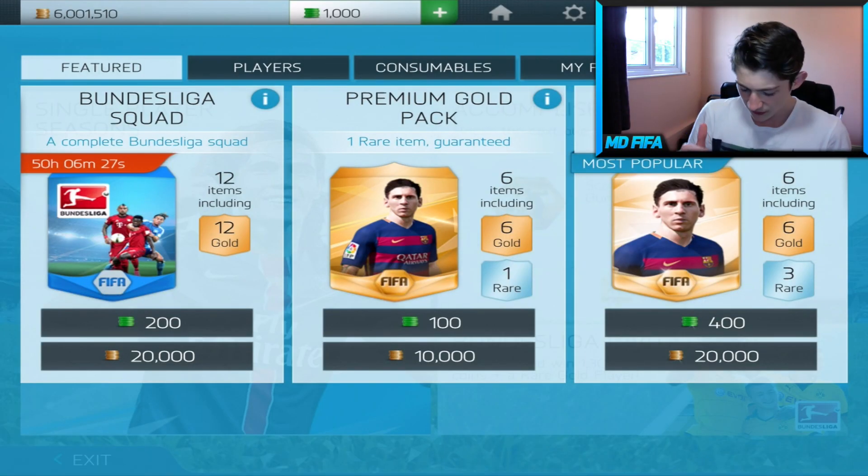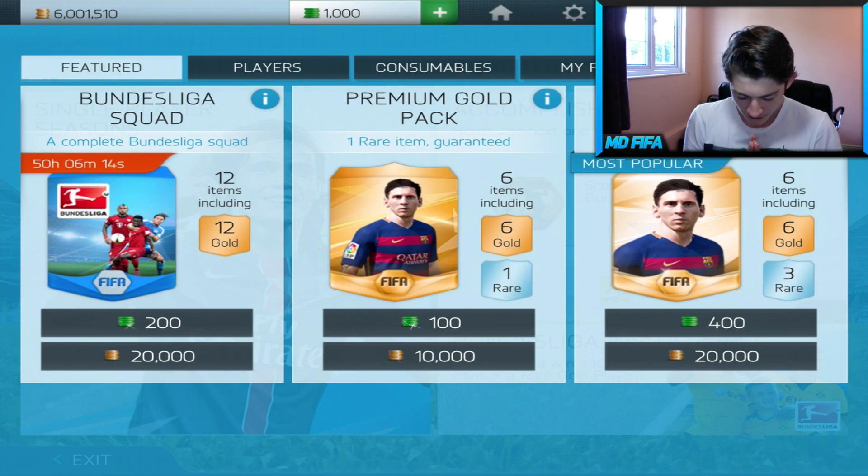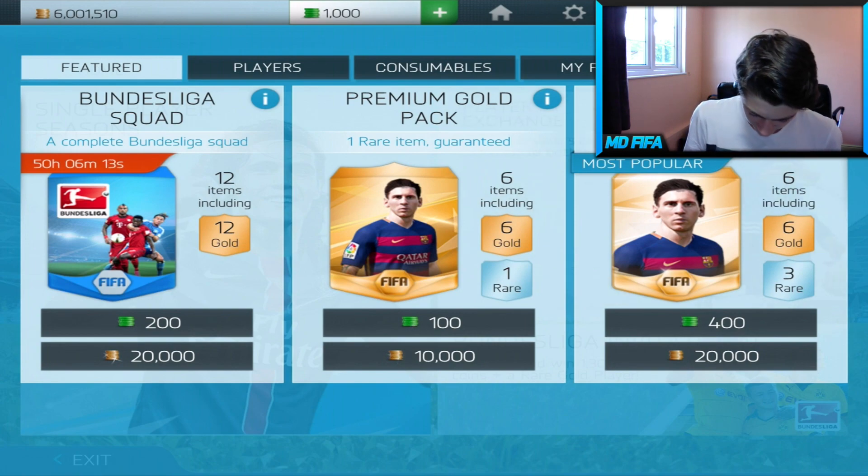We are going to be opening some of these ultra premium gold packs. As you can see, we've got 6 items, 6 gold, 3 rare. Hopefully we do get a very decent pull. Anything close to a Robin would just be crazy, like we did last time. Without further ado, let's get straight on to it.